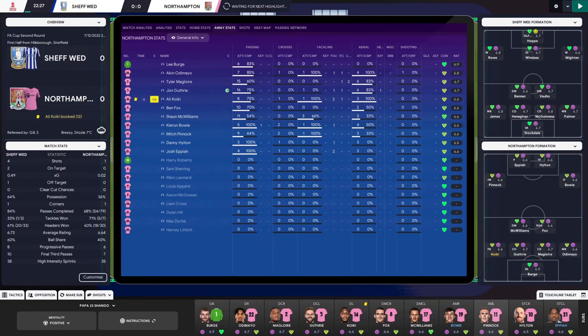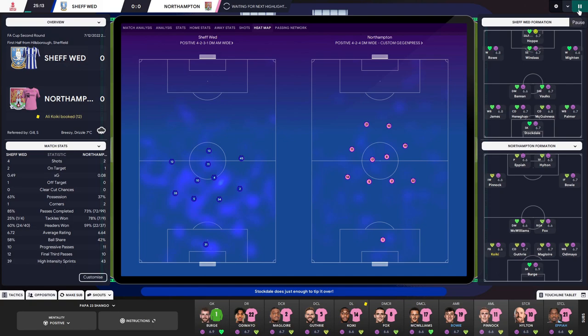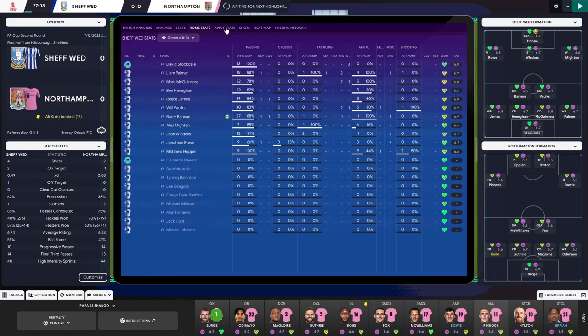The other biggest one for me is keeping an eye on the heat map as the game goes on and the team settles into it — seeing whereabouts your players are in position. In relation to the opposition, you can see here that Northampton are currently quite aggressive, whereas it looks like Sheffield Wednesday are adopting a bit of a counter-attacking style. Having that at your fingertips is great. You can also look at the passing network and see where the opposition are focusing their passes and how your players are going. All this at your fingertips in-match is just going to help your in-match management no end.